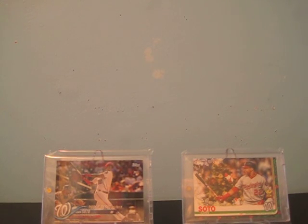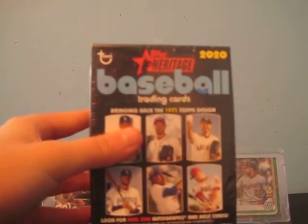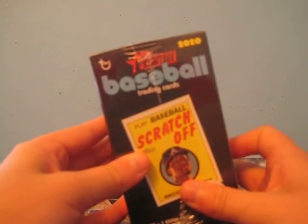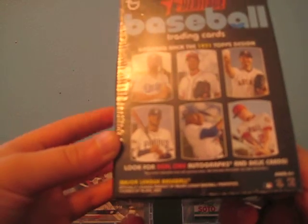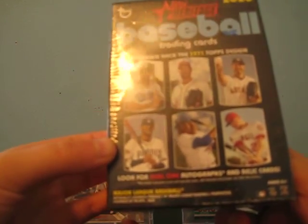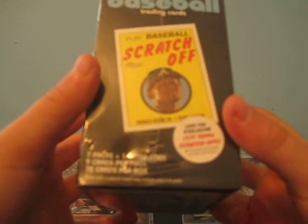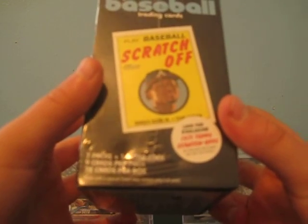Hey guys, what's up and welcome back to JDCast. Today we're going to be looking into some Topps Heritage Baseball Blaster. We got possibly the scratch-offs. Look for real one autographs, so possibly an autograph. We got seven packs, one extra pack, nine cards per pack, 72 cards per box. So let's get into this.